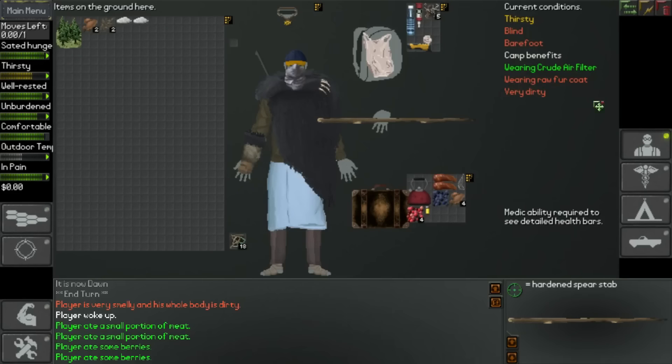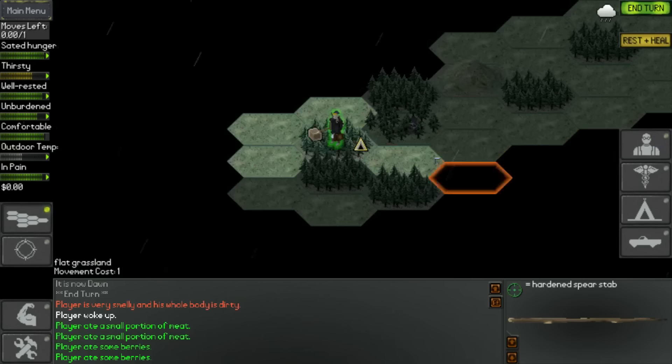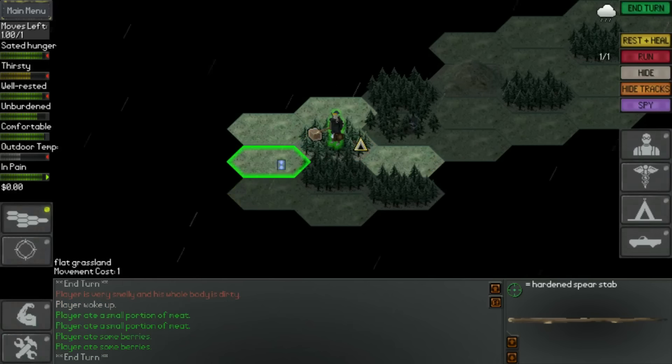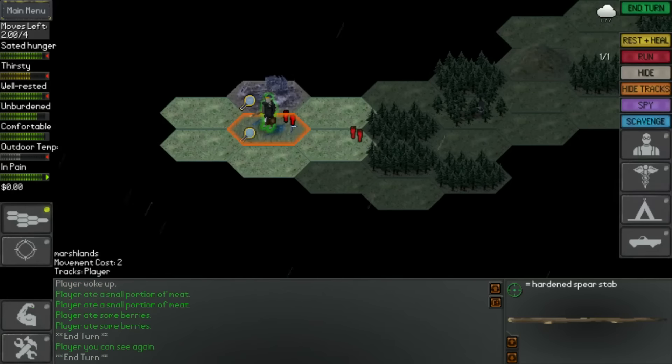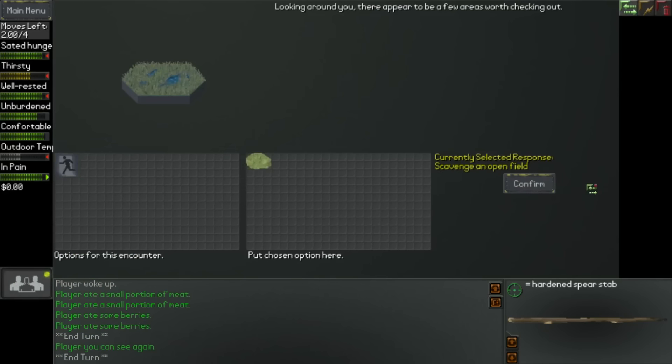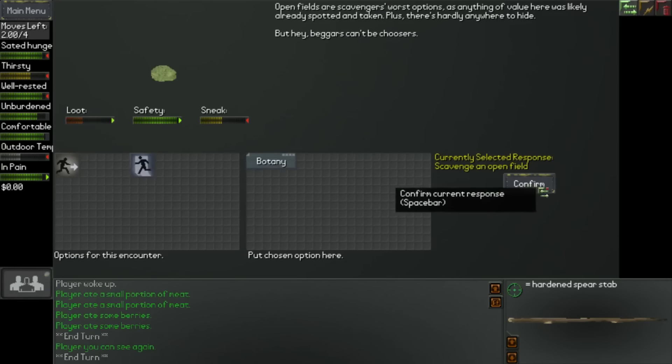As you can see, we're wearing a raw fur coat and we're very dirty as well, so we need water for more reasons than one. Let's just end our turn. There we go - we've found some water already, so stuff's going pretty well. But as in Neo Scavenger, if you haven't played it, you can just get absolutely wrecked - that's just the way it is.